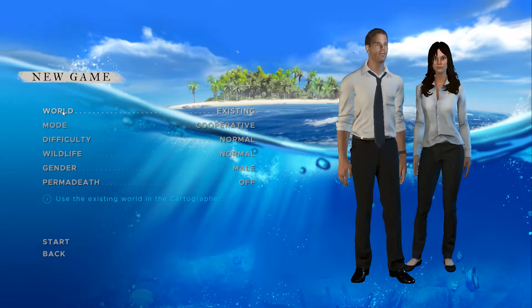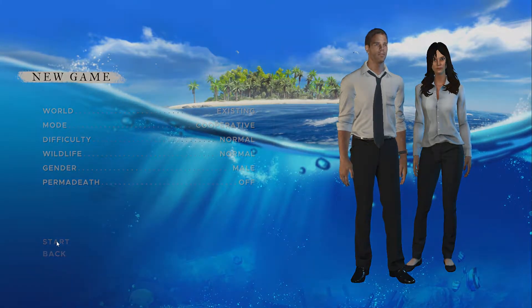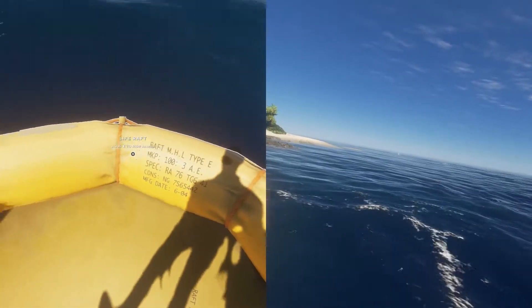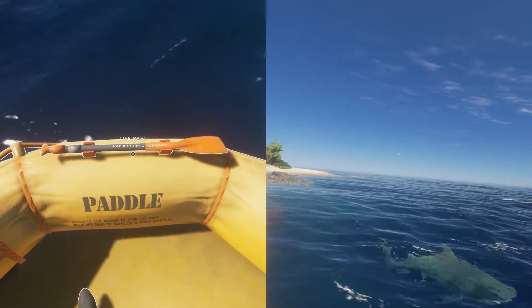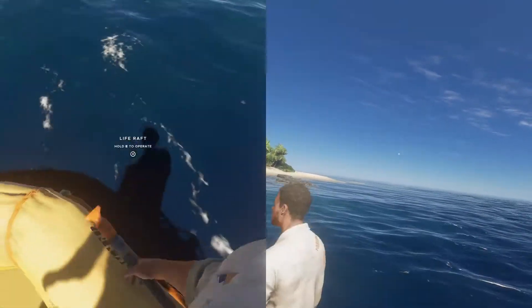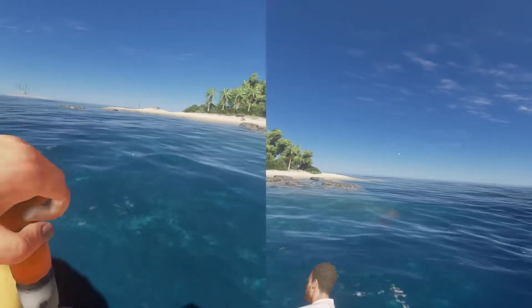Now we'll head back, go to Play, New Game — everything is already set, so we'll just hit Start. Okay, currently I am in the raft. For simplicity's sake I'm going to pick the paddle up and sail us to an island, because I'm going to invite my brother.